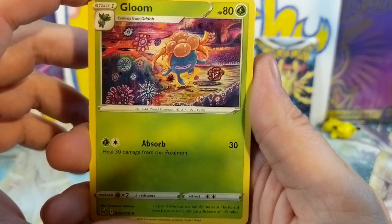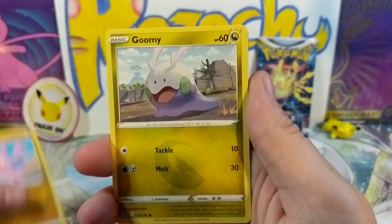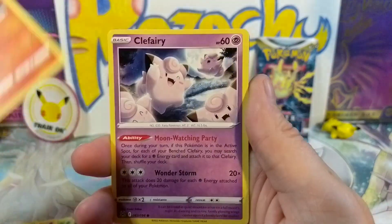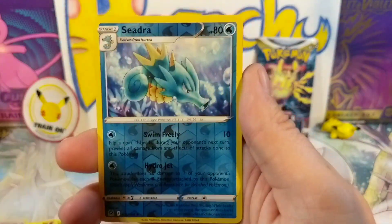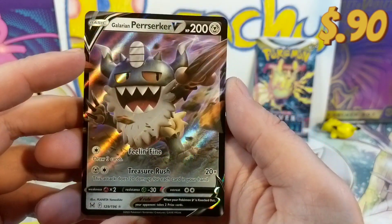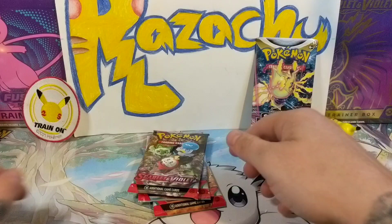Got the toolbox — a little Gloom having a good time as always. A Gligar, a little Goomy, the Mawile, come on! Slugma, Clefairy Berry, Seedra... Not bad — we got a V! Okay, we got a V, not bad first pack!